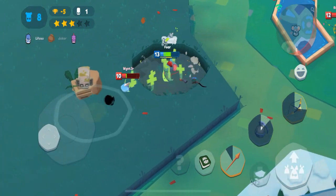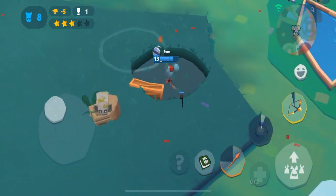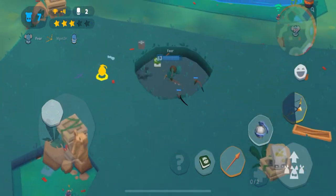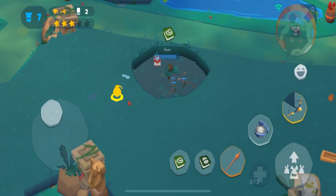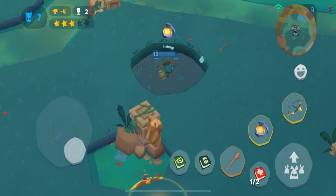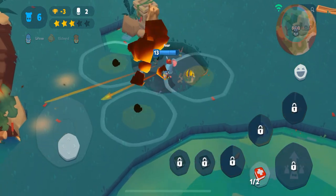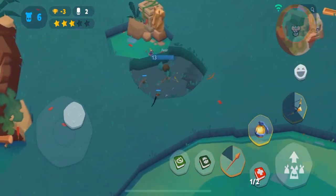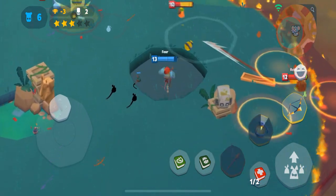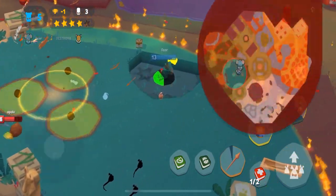If you're close to the edge of the circle, it's very easy to get pushed in there because Louie doesn't have the mobility that some other characters have. For that reason I recommend smartly playing within the center of the map. I'm constantly clicking the mini map up top, checking my position relative to the overall circle.